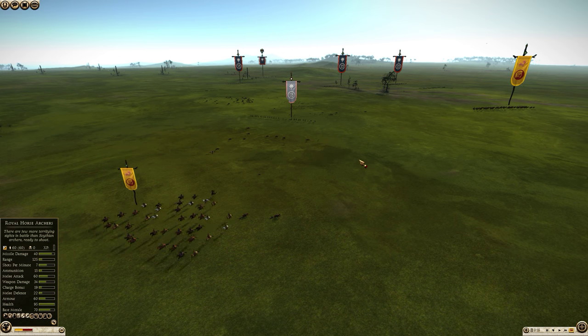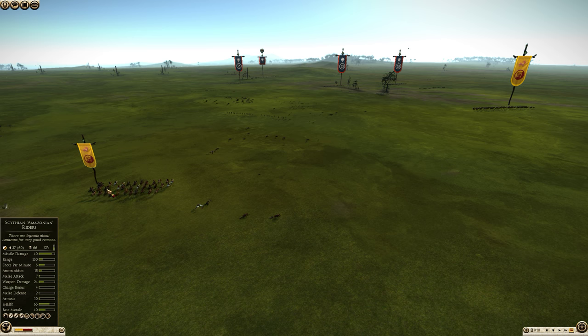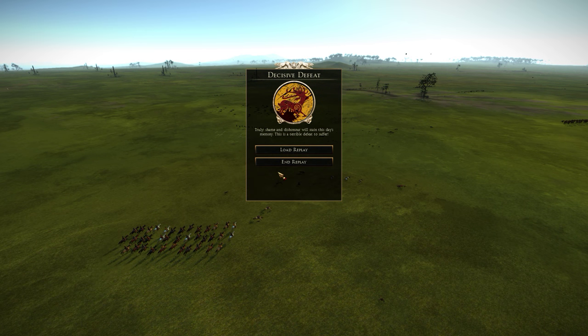Running into range, running out, firing — it's a super effective way to use horse archers. And this works better the longer your range. Because if you're trying to do this with 125-range horse archers against 150-range units, you might get some shots off but it's going to be much harder. With 140-range units it's going to be more effective. This can be super annoying for your opponent to face and very effective for conserving your ammunition and making sure the enemy skirmishers deplete theirs.